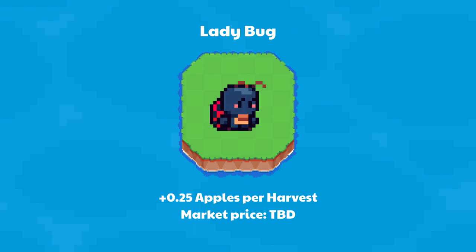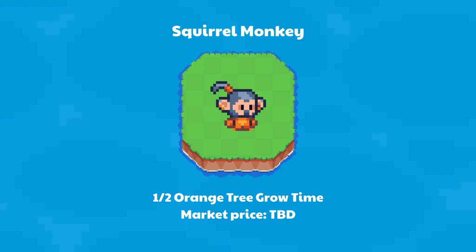Lady Buck gives an additional 0.25 apples per harvest — market price to be determined. Squirrel Monkey makes oranges grow twice as fast — market price to be determined.